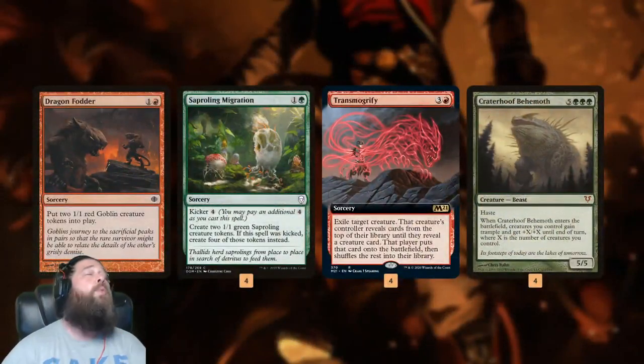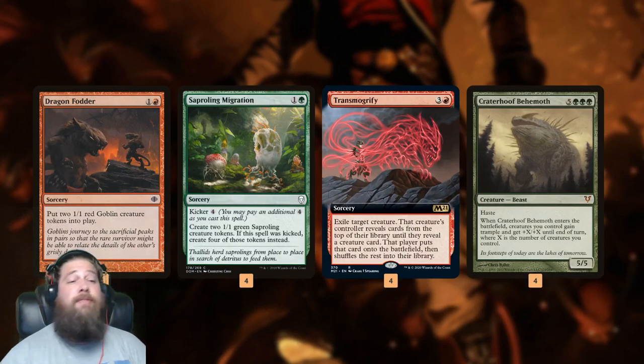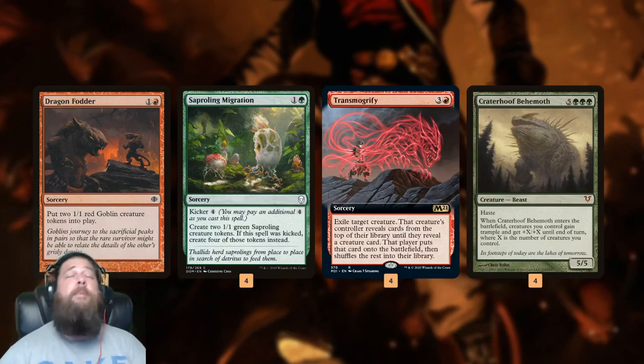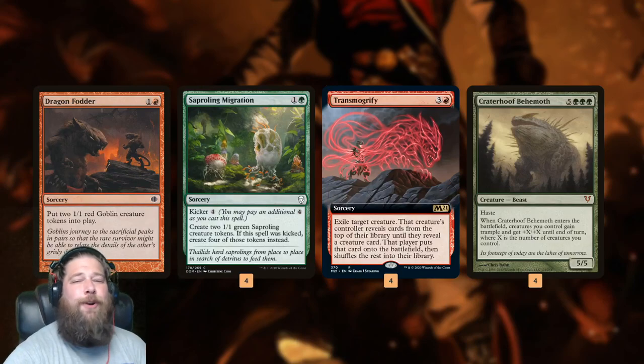So what is the idea of this deck? Picture this typical draw: turn 2, we Dragonfodder or any of our 2-mana token producers; turn 3, we cast another one — Saperling Migration, any of them. This gives us four 1/1s on the battlefield going into turn 4. Turn 4, we Transmogrify one of those tokens — it turns into a Crater Hoof. We'll have three tokens and a Crater Hoof, that's four creatures. Our 1/1 tokens become 5/5s with trample, our Crater Hoof becomes a 9/9 with trample — that is 24 trampling damage coming across on turn 4, theoretically just winning the game. Very often, when we have this draw, we just win the game on turn 4 with Crater Hoof Behemoth.